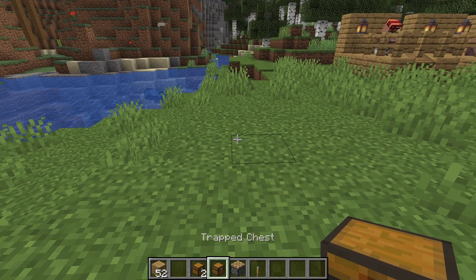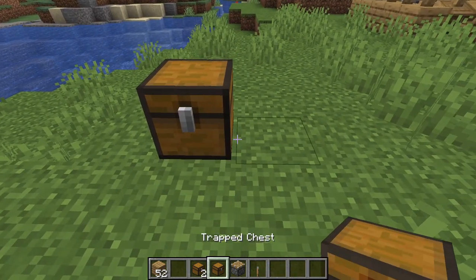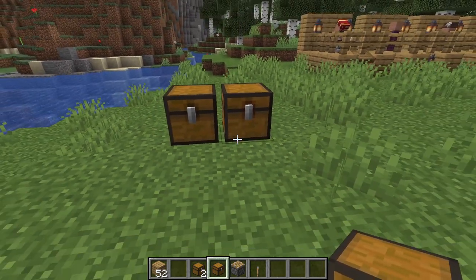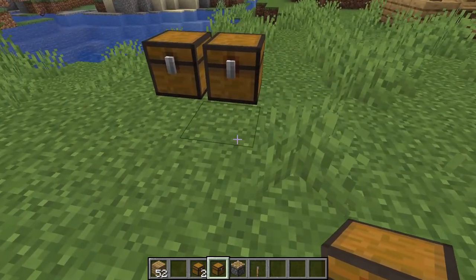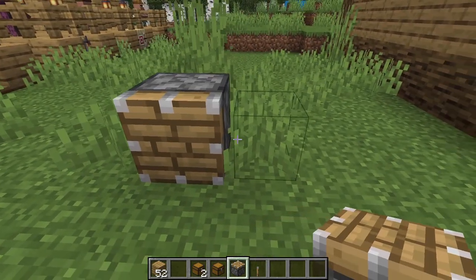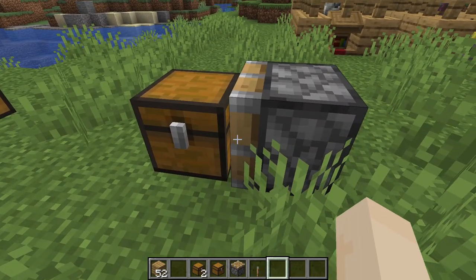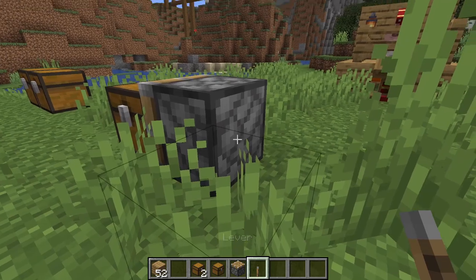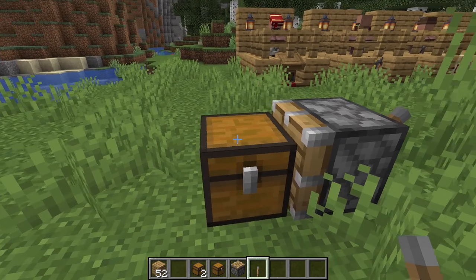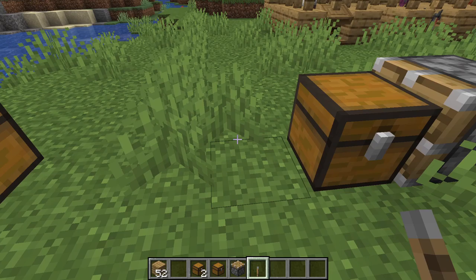Although trapped chests look a lot like regular chests, if you try to place them together, they do not combine. We will be covering trapped chests in another video. Now if you use a piston, let's watch what happens — we'll put a chest down here, and if we trigger this, nothing happens, it doesn't move. But in Bedrock Edition, the piston will move the chest.